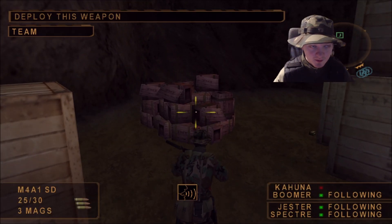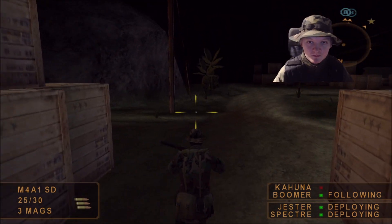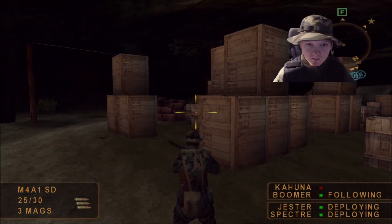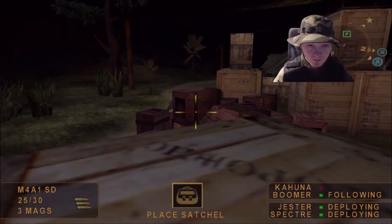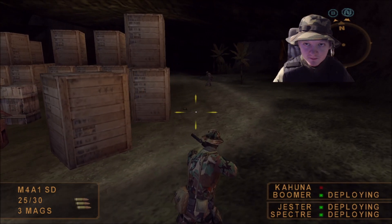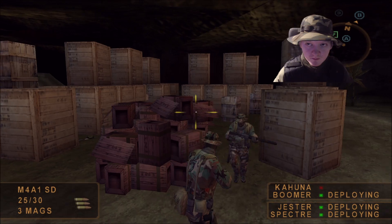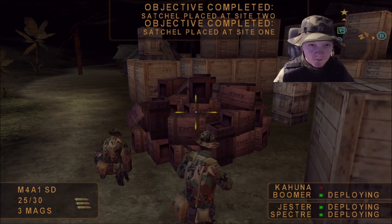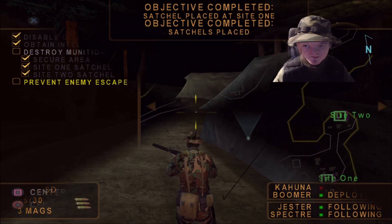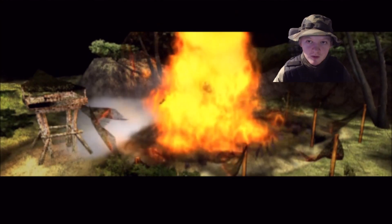Now we're going to be taking care of these munitions. Deploy satchel. And Boomer, deploy satchel here. This place is going to go up. Secondary objective complete. There we go — their munitions dump is gone.